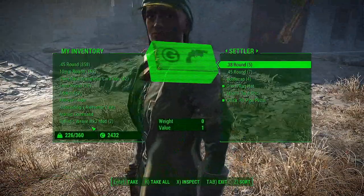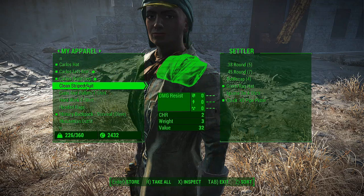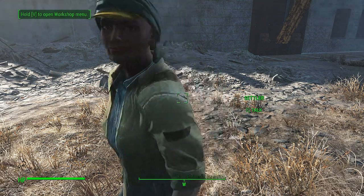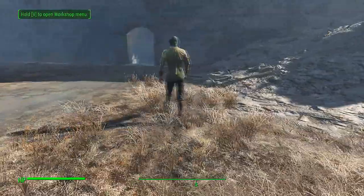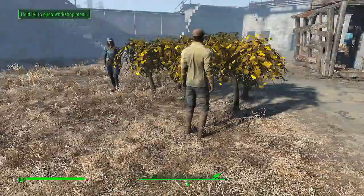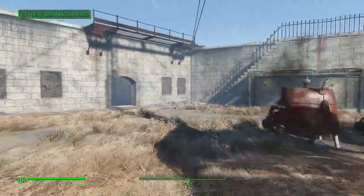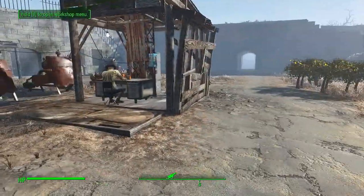I have another Minutemen uniform. I have a shop in Sanctuary where I can buy more and I can put a shop here too. I have some weapons in Sanctuary I can bring here to start arming the settlers. It's important you arm the settlers of your castle well, because later on when the Institute attacks they can teleport people inside the castle.